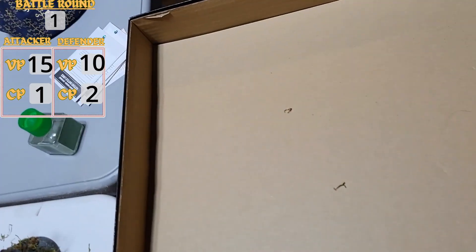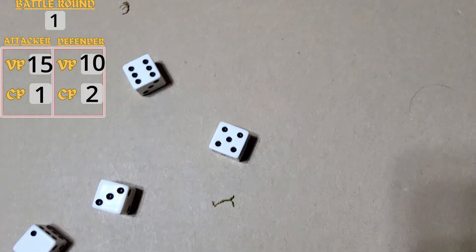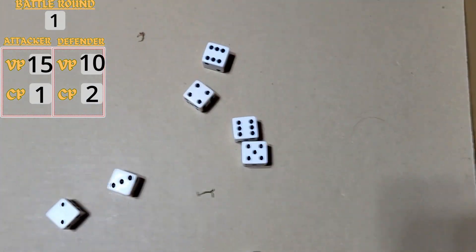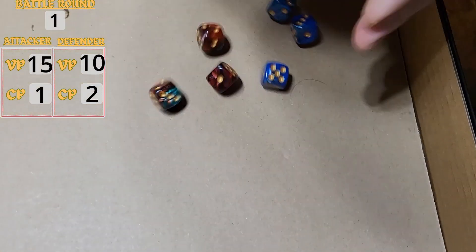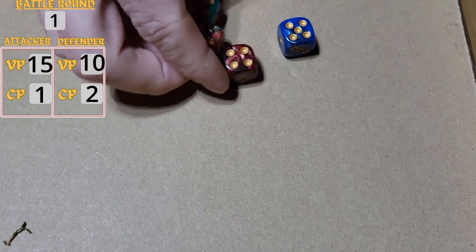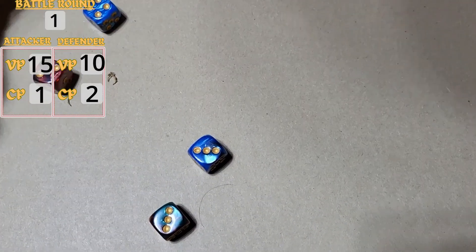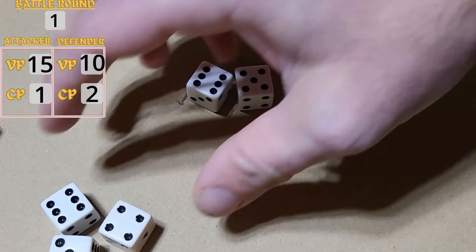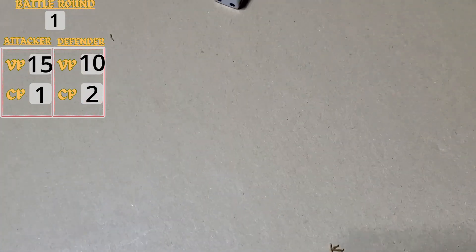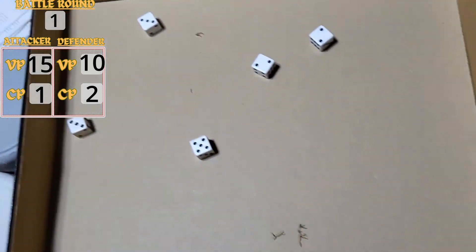Making invuln saves — that is 2 failed, damage 3 each, so we pop the spear guy. The second Caladius fires in — no lethals, only 1 miss, wounding on 3s. We get 5 wounds total. Rolling invulns again: significantly worse this time — 2 more dead Bloodcrushers. Nice shooting round: both tanks killed 3 Bloodcrushers.